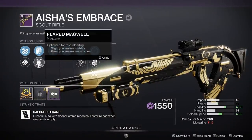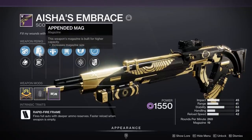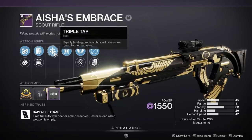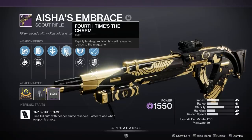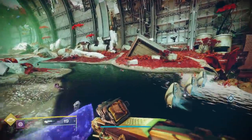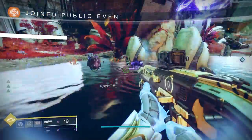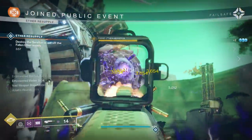That roll is what you saw being shown off at the very beginning of this video. It's the combination of Triple Tap — rapidly landing precision hits will return one round to the magazine — combined with Fourth Times the Charm — rapidly landing precision hits will return two rounds to the magazine. These perks are very similar, and Destiny 2 players have been asking Bungie to put them together on one gun for an absolute omega magazine size.